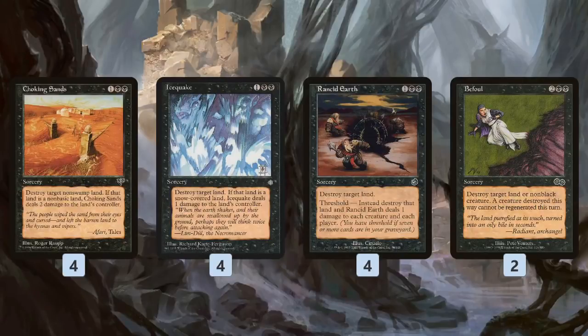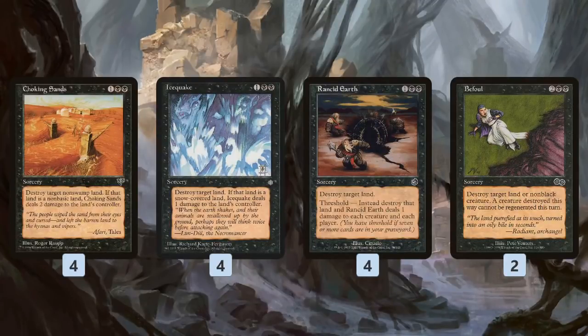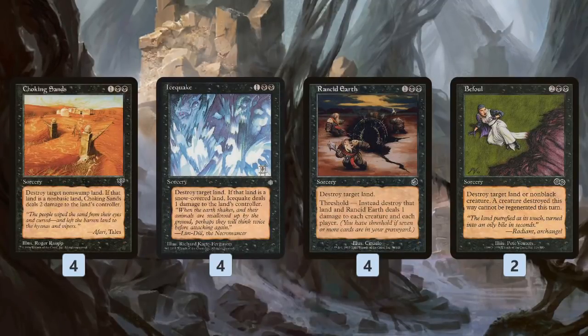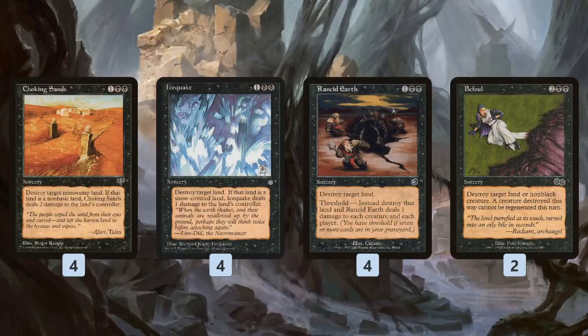Choking Sands blows up a non-swamp land — there could be some trouble in the mirror, but in general it's going to blow up a land for three mana, maybe even deal a little damage if it's non-basic. Icequake blows up a land and does a damage if it's snow-covered. Rancid Earth destroys a land, and if we have Threshold — which we can achieve with our cheap spells — it deals one damage to everything, cleaning up tokens. Befoul is a bit more expensive at four mana but can blow up a land or a non-black creature, making it both a removal spell and a land destruction spell.